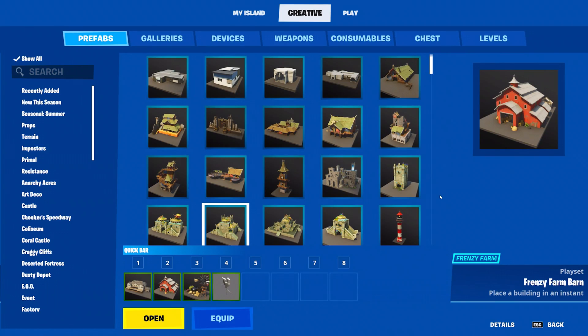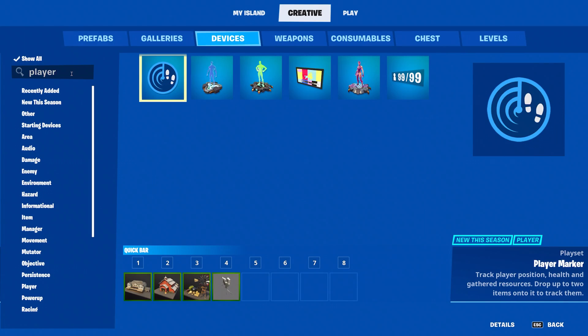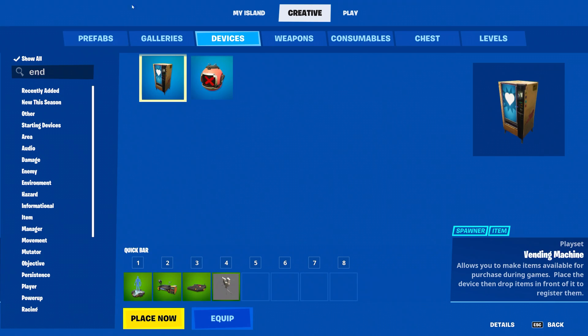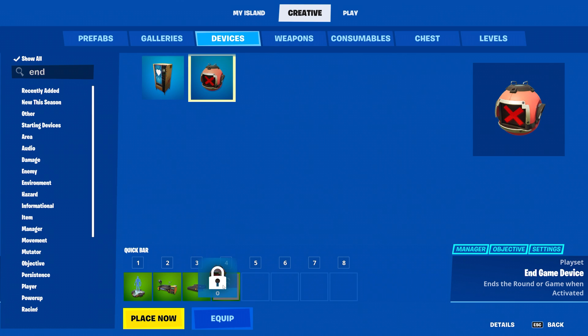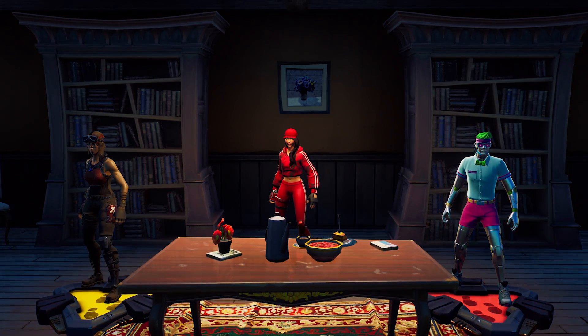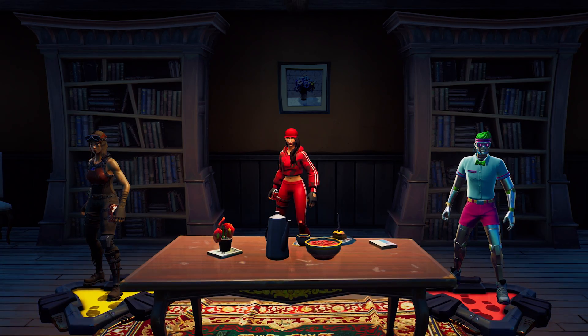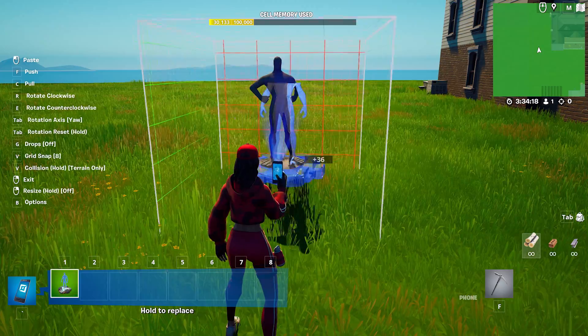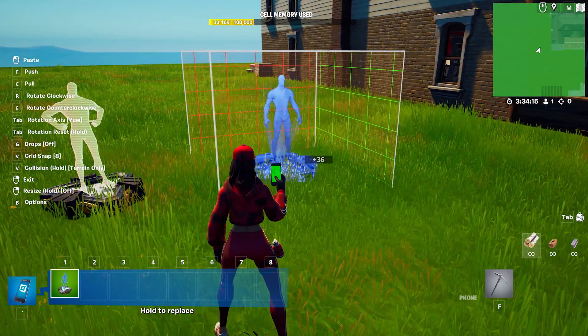Open up your inventory and go to the devices tab. You'll want to grab a player spawn pad, a HUD message device, a trigger, and an end game device. Add all of them to your quick bar. You can also use the search feature to find all of the devices. Let's go a little more in depth on player spawn pads — the name is pretty self-explanatory, but the different ways you can use this device might not be.